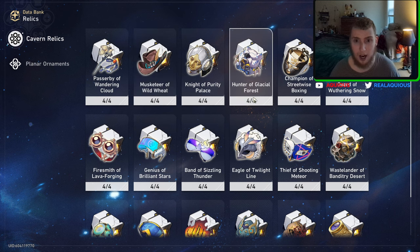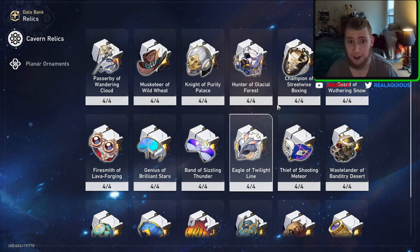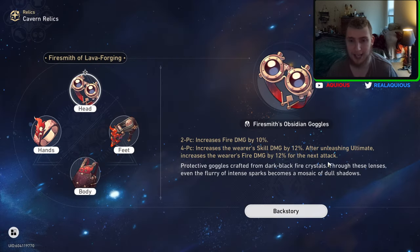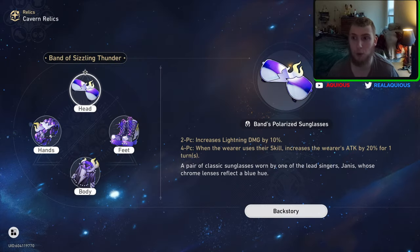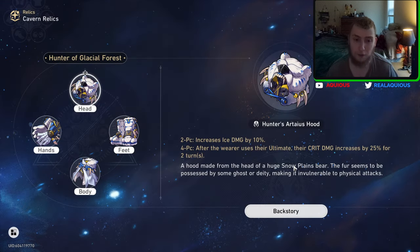Let's go to the Hunter of Glacial Forest set — the ice set. Increases your ice damage by 10% for the two-piece, and the four-piece is after the wearer uses their ultimate, their crit damage is increased by 25% for two turns. The fact that this is for two turns is decent, because the damage buff on the fire set is only for your next attack after you use your ult. The Band of Sizzling Thunder is for one turn. This is actually a little better because you get your damage buff for two turns.